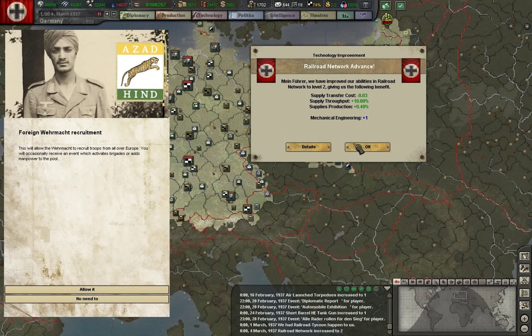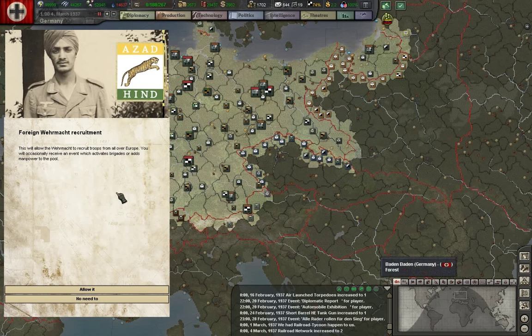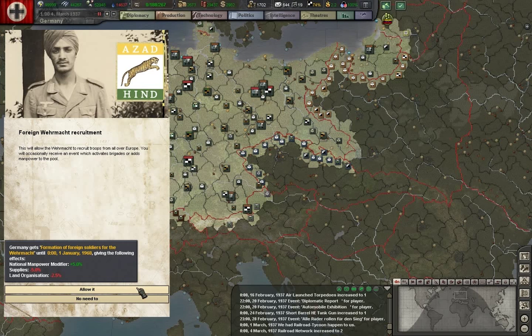The supply transfer cost improved, supply throughput improved, food supply throughput improved, and more supply production — that's very useful, so we're going to let that go on. As I was saying earlier, foreign recruitment: a lot of the foreign recruits for the Wehrmacht were from groups of people the SS didn't want — national groups or unofficial helpers. We may see some of that from Russians who didn't quite like the Communists. We will allow it again.